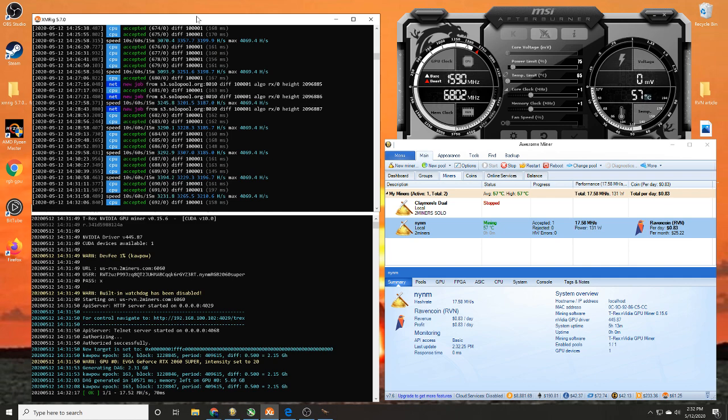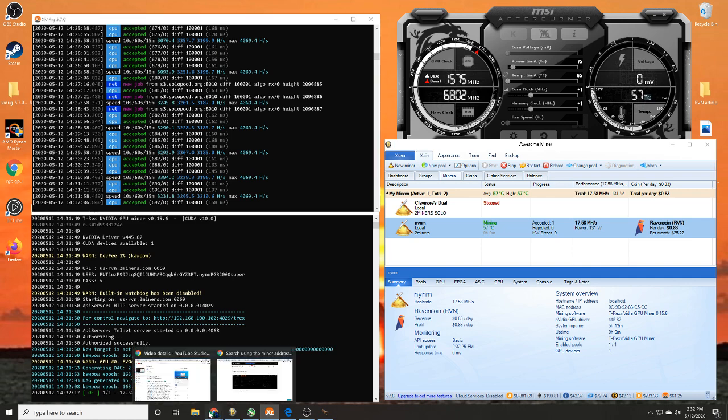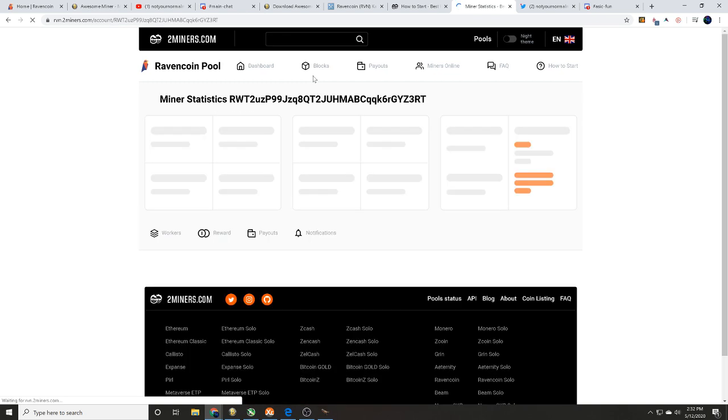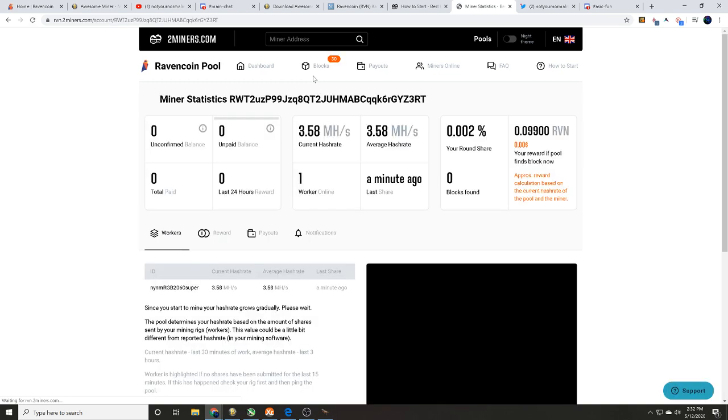Just like that — boom — we have found a share! Once you find a share, head over to poolside on your dashboard to see where you're at. Click on that and just like that, we are up and running.